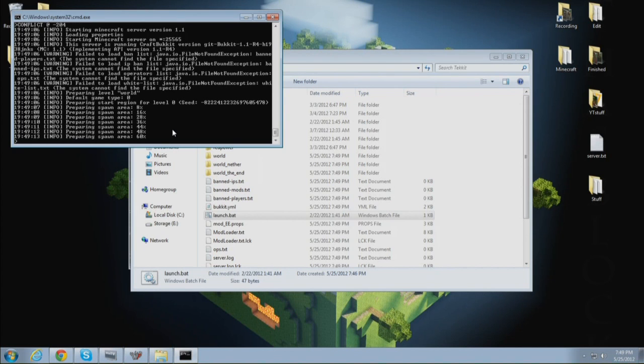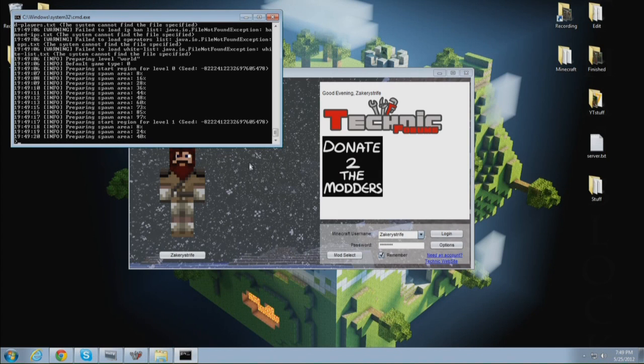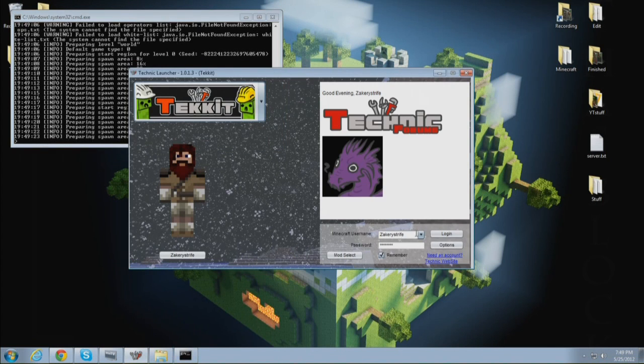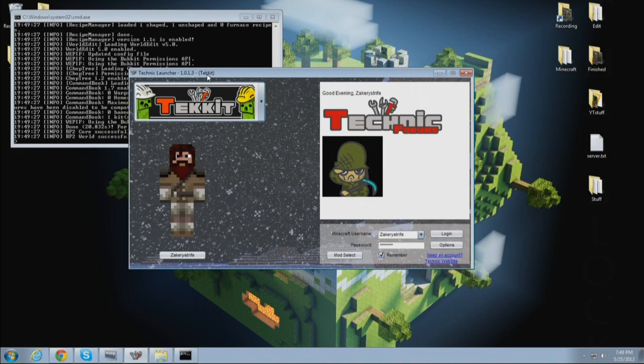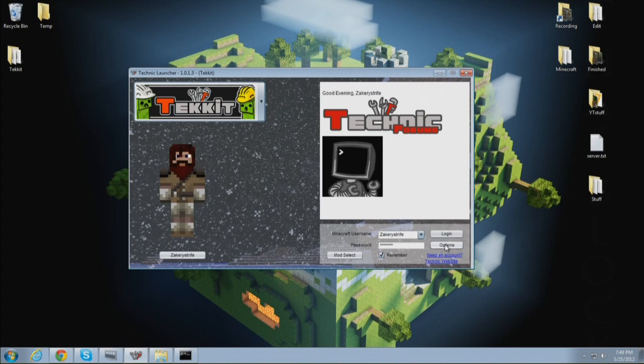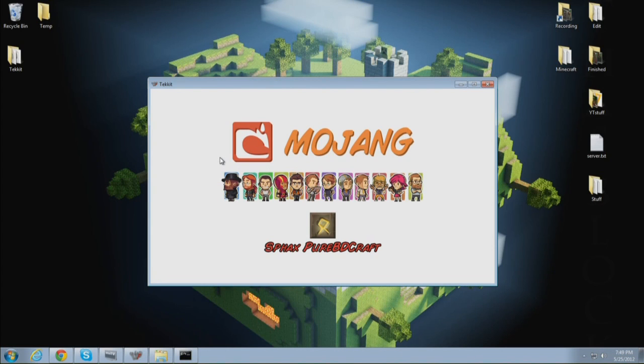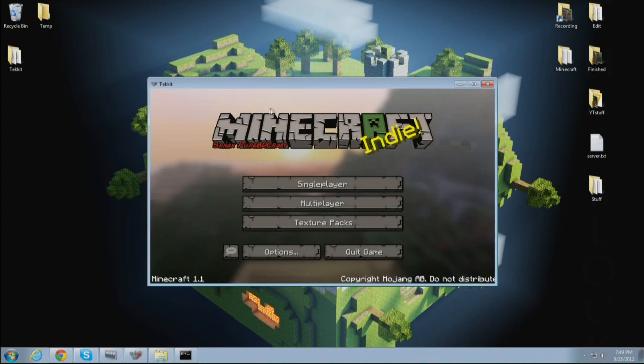Now, when you connect to it yourself, you can just type in localhost, which I will show you once it's done generating. You do use your Minecraft login information here — do not worry, the Technic Launcher is safe and a lot of people are using it, so don't worry about them stealing your password. Once you click on your mod, you log in and it will check for files and install everything you need automatically. Since I already have it installed, it went straight to the game. I'm actually using a texture pack which is pure BDCraft with TechIt additions, which you'll have to Google and find yourself.